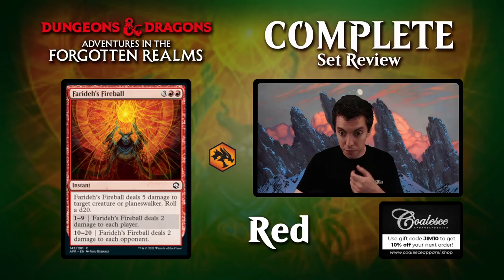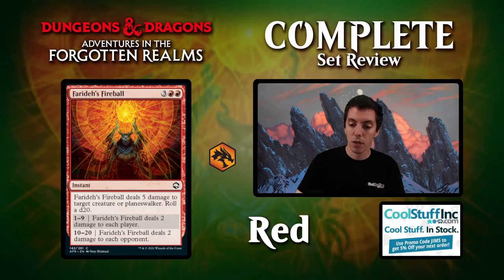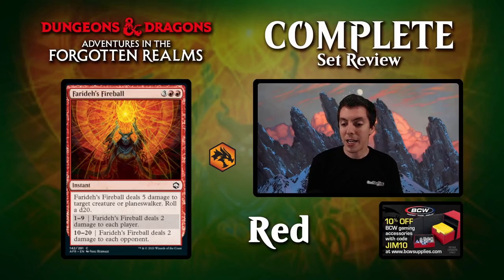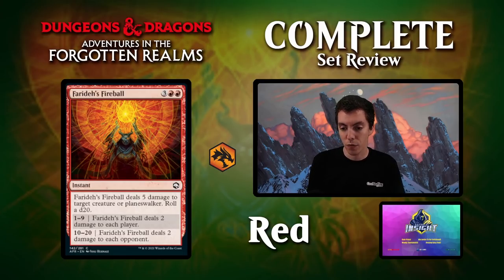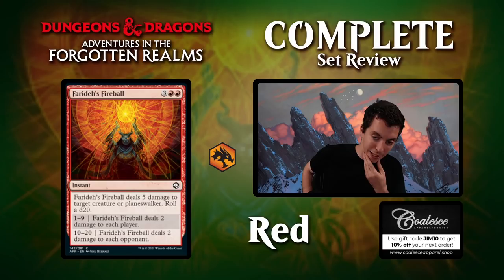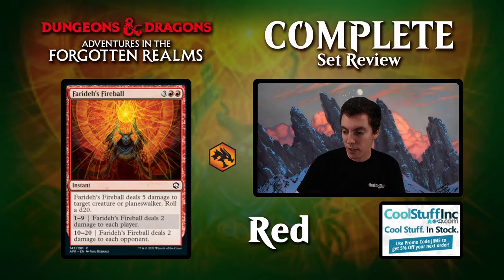Farida's Fireball: red red three for an instant. Deals 5 damage to a creature or planeswalker. Roll a d20: on 1-9, two damage to each player; on 10-20, two damage to each opponent. It's an okay kill spell. Five mana is a lot to deal only five damage, but it's an instant kill spell. I don't love that it damages you half the time. It always deals two to your opponent so it's a more aggressive card. These five-mana kill spells are your bread and butter for limited. Solid draft common.